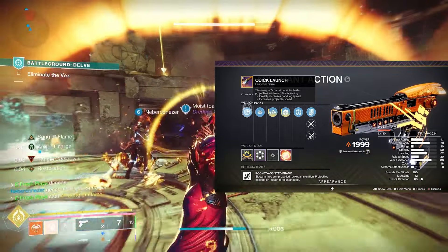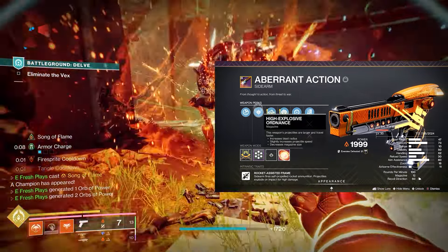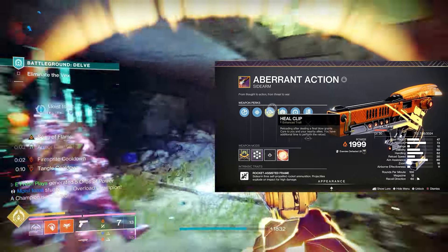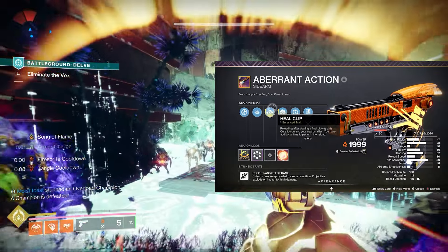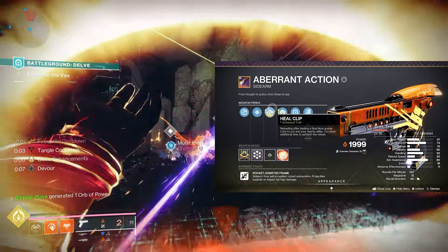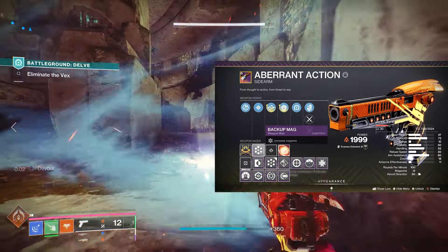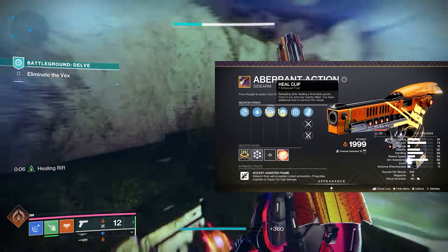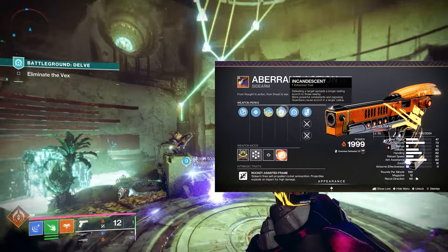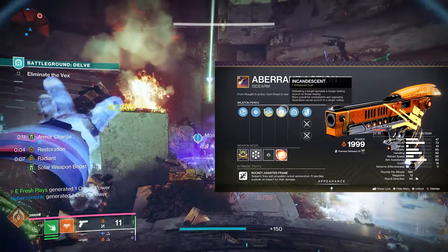Quick Launch greatly increases handling speed and increases projectile speed. I chose High-Explosive Ordnance, which increases blast radius — another important stat I wanted. For the third column, I was going to go with Ambitious Assassin but instead I chose Heal Clip. With Ambitious Assassin I get more bullets in the magazine, but I'm already starting with 12 using Backup Mag, so it's not that crucial. Heal Clip benefits me and my teammates.